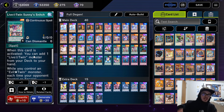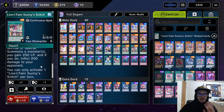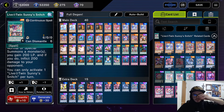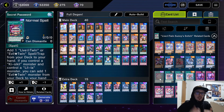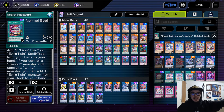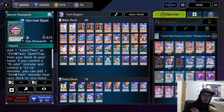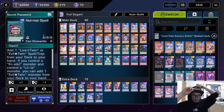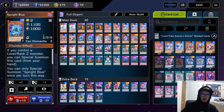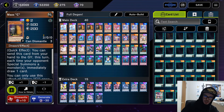Both Treat and Frost can special summon themselves if you control the opposite, similar to how the Sprights work. So for example, if I have Kisskill I can special summon Treat, and if I have Lilla I can special summon Frost. We're playing one of each so we can search them off of Sunny Snitch, which just says when activated you can add a Live Twin monster from your deck to your hand. You can also play Secret Password to thin the deck further — it just adds Sunny Snitch. But I'd rather just play additional Sprights or hand traps.